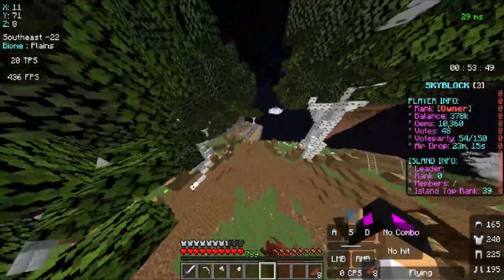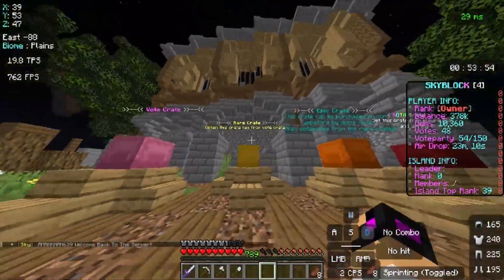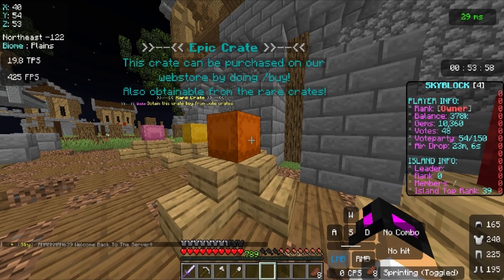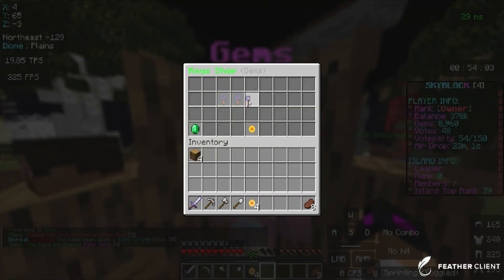Then we got our staff list, we got our vote crate, our rare crate, our epic crate. After you vote, you can buy keys. Right now I've got 10,000 keys.